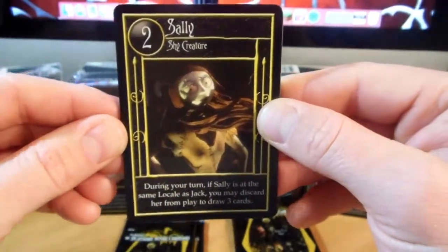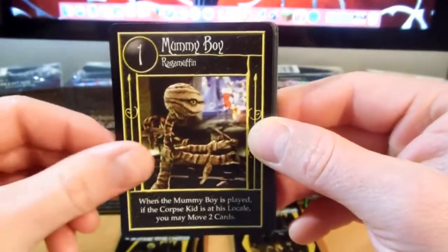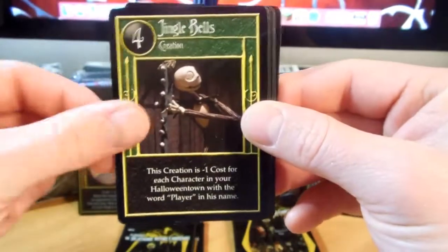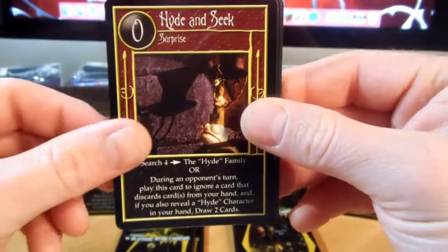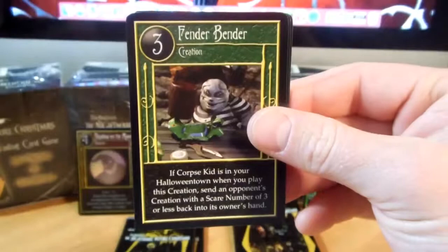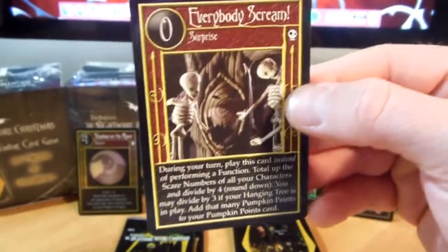There is Sally to go along with that Deadly Nightshade. Jack's House, Mummy Boy, Bass Player, Jingle Bells, My Fantasies, Nutcracker, Hide and Seek, Something's Up With Jack, Fender Bender, Deadly Nightshade, and Everybody Scream.